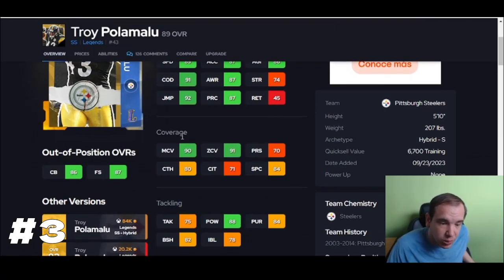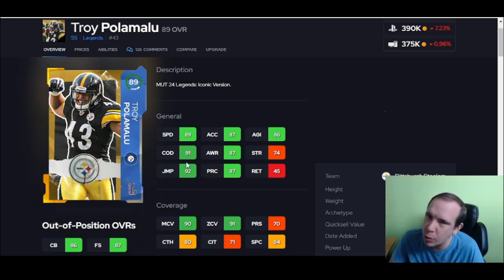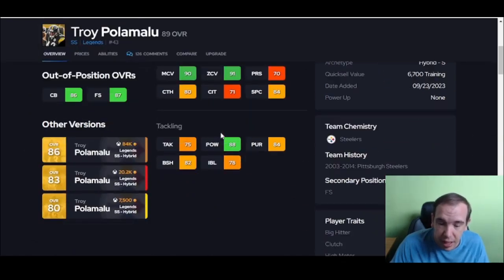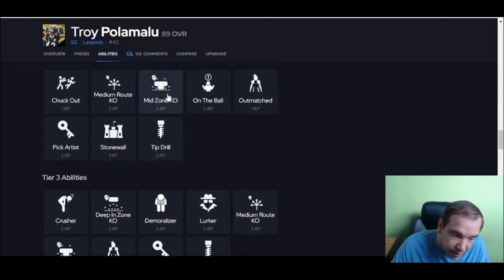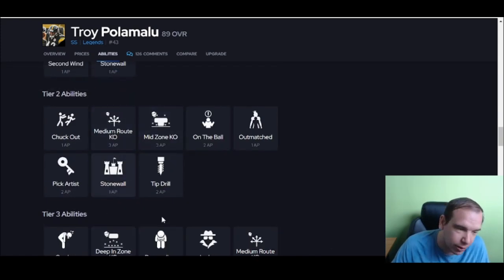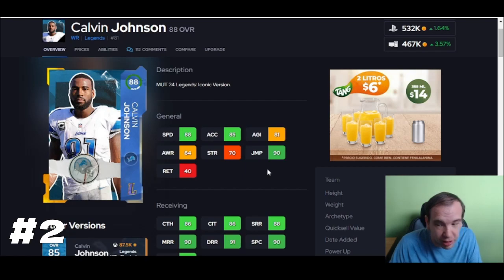Troy Polamalu is next. He hits the thresholds — 90 man, 90 zone. Good speed, but he's only 5'10", which means you don't want him in deep jump ball situations. What you do want is him playing underneath — flat stuff like that. He's aggressive, he's smart, his play recognition is over 85, which is good. 91 COD means he'll turn and keep up with receivers. You can get three different KOs with this guy. With his abilities and thresholds, he's a must-have.